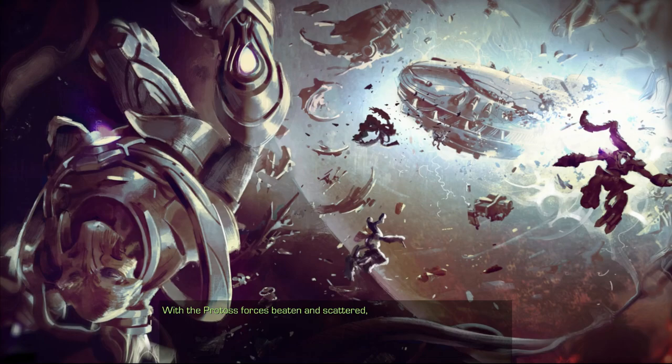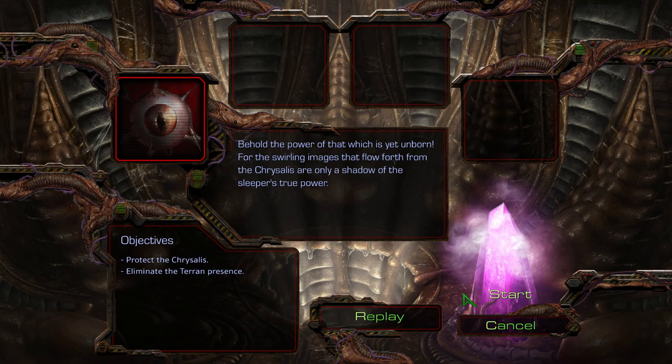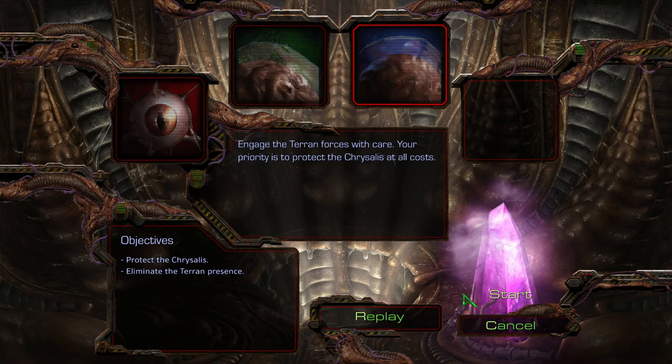The Protoss force is beaten and scattered. The Overmind has withdrawn the Swarms to the remote Ash World of Char — or Car, whatever the heck. The New Dominion Primary Hive Cluster, Planet Char. Behold the power of that which is yet unborn — so that chrysalis is going to be like the ultimate weapon? Our only shadow of the sleeper's true power. The iconic emanations of the chrysalis have breached out into the depths of space and lured our enemies to us. Even now we are aware of their plans. Oh, this is back when the Confederacy was still — wait, that guy's still alive? These eyes — that's how aliens are. They don't grow full bodies, they just grow single parts. He's just the eye. These guys are just the skin flaps and lumps.